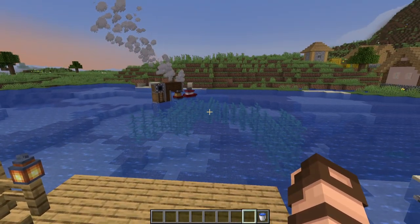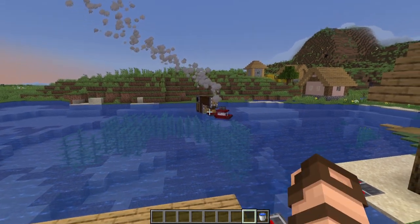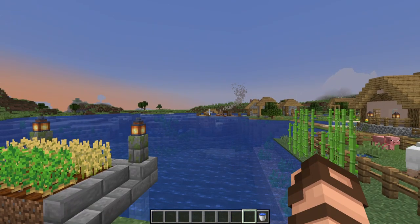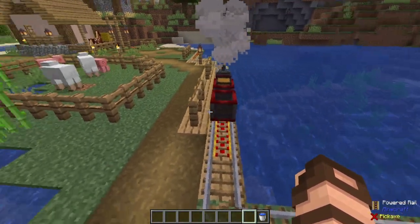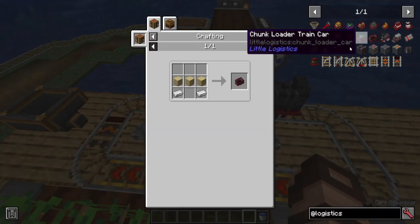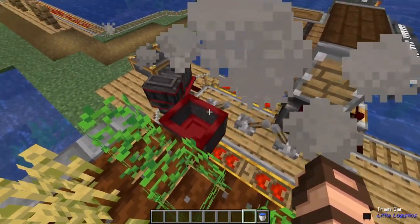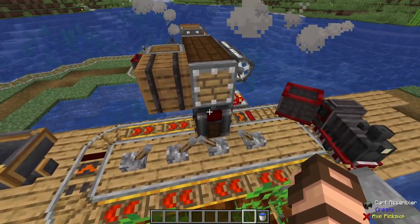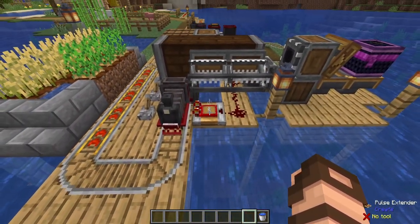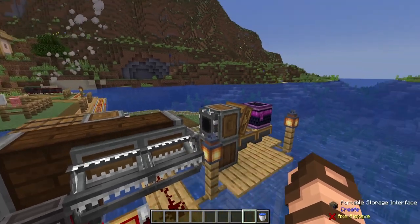Something else you should know about Little Logistics is that you don't have to have that barge if you decide to go with the locomotive option, because this expansion mod is designed strictly to expand upon the water aspect. Built into Little Logistics is an existing setup where all you need is a regular train car. This is a very simple item we've made probably before in other bit by bits, and as you can see here, it's just a regular train car that I can actually sit in if I so desire.